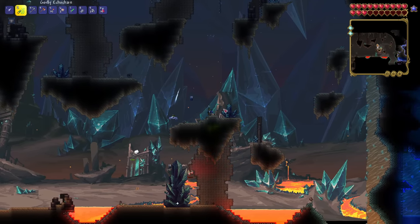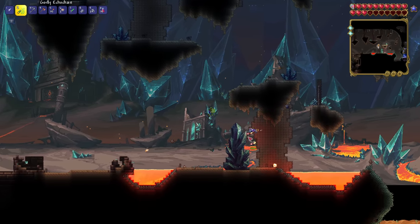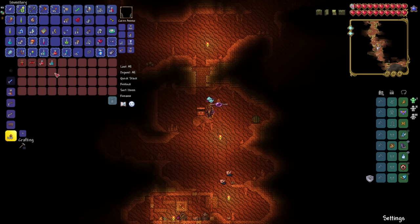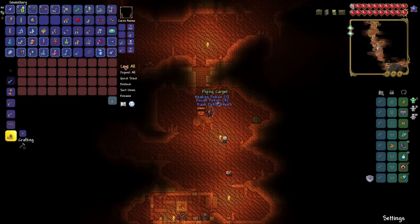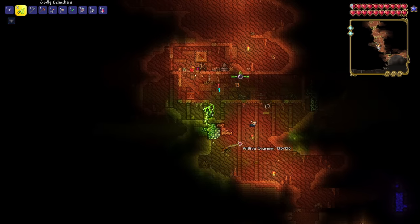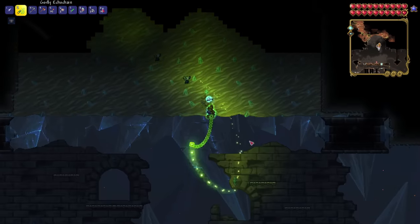Let me kill the sand viper - did we get some? We got some more. How many do we need? We only need five - it's very cheap, not an expensive recipe. Oh, that's what you do with these - you just charge into them. So we got the defiled ankh - cursed, your barrier protects against 25% less damage, plus 100% inoculation while barrier is alive, immunity to most debuffs while barrier is active, plus 40 max barrier. And we also got a flying carpet as well. I've been walking past this chest for a couple of hours not really knowing what to do - I was like, I'm just going to dash into it and see what happens. And there we go.